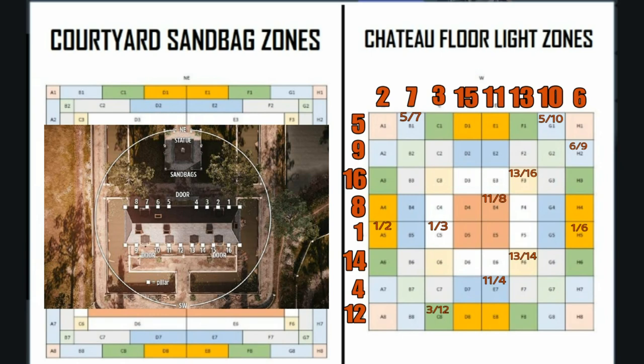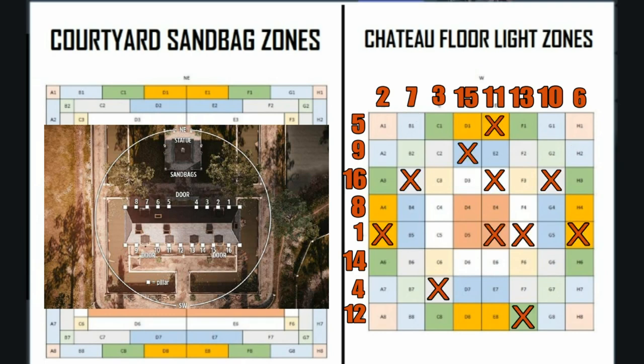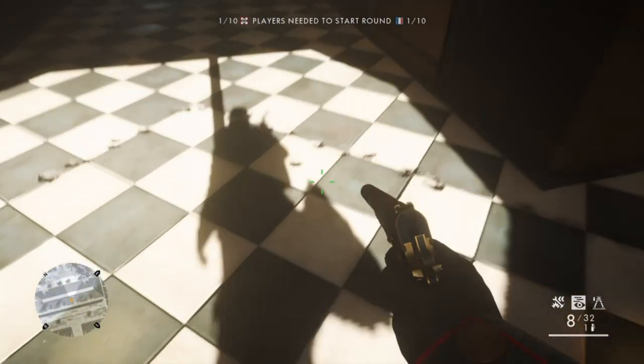It's best to stick with one number and work through. Once you've done that and have your numbers, it's a matter of putting your key in - those are the lights you need to light up on the floor. Once you've done your numbers around the top and sides 1 to 16 and marked off your key on your diagram, it's then a matter of switching on the correct lights on the floor. Once you've done that you'll know when you've done it.